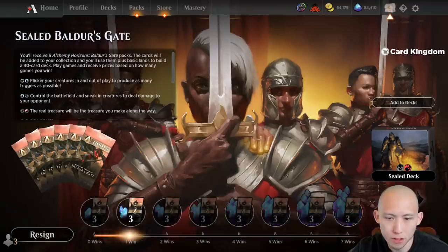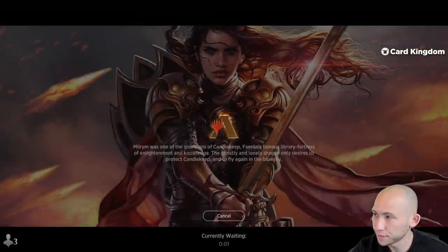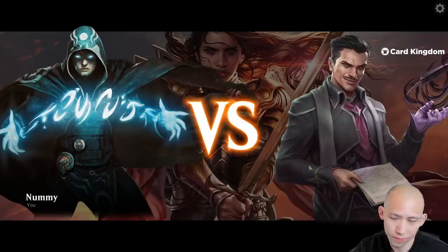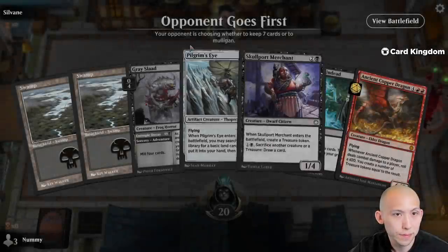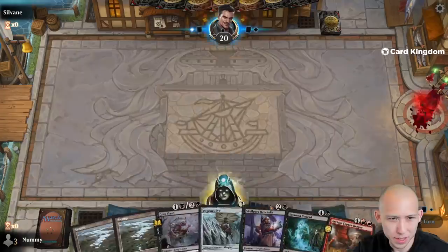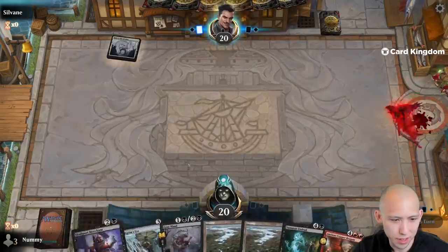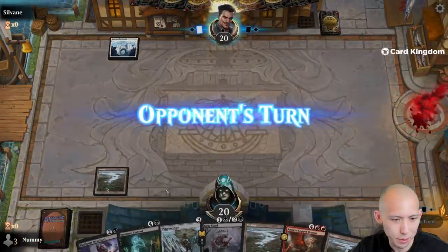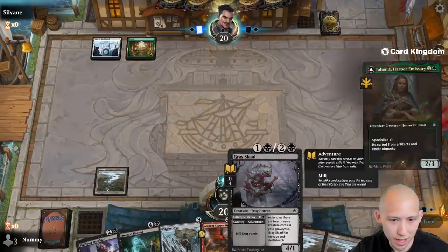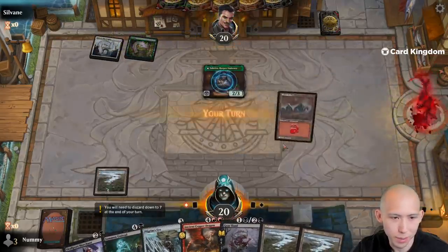Nice little 1-0 start, go on to the next. On to game number two, on the draw. Hand's a little bit sketchy but we're on the draw, so we just need to find a third land for the Pilgrim's Eye — which we did find — and we have the combo of the Gray Slaad mill plus Summon Undead.